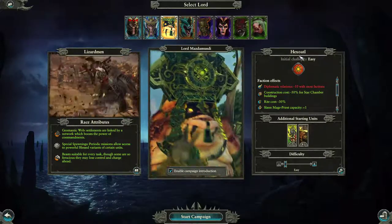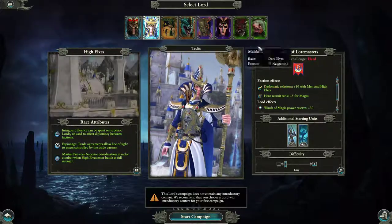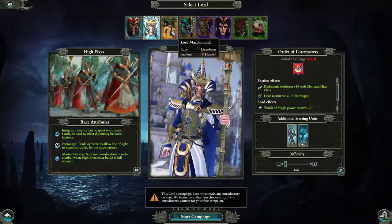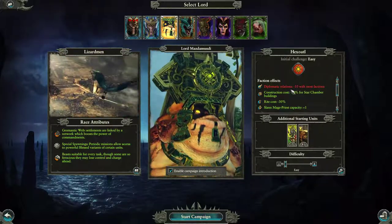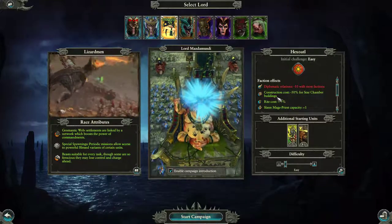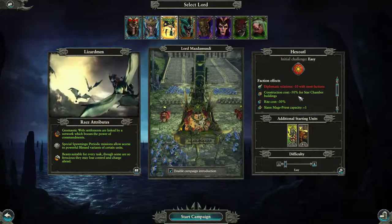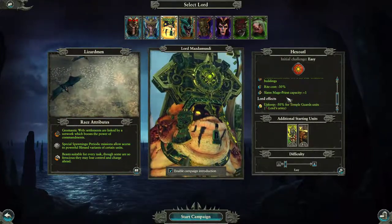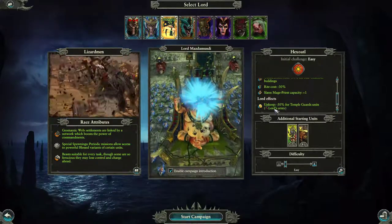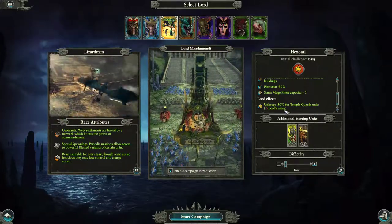Hexoatl — oh my gosh, that's their faction name. Faction effects: diplomatic relations minus 10 for most factions, construction costs minus 50% for Star Chamber buildings — I don't even know what that is. Right cost minus 30% for Slann Mage-Priest capacity plus one. Lord effects: upkeep minus 50% for Temple Guard units, lord's army only.